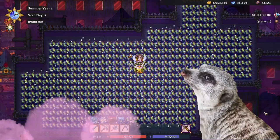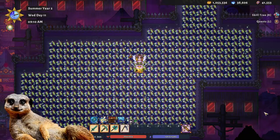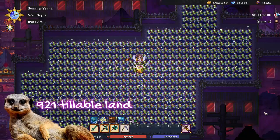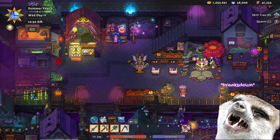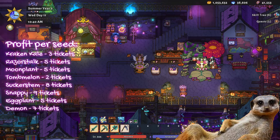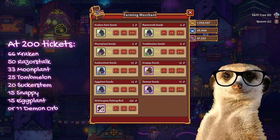Withergate Farming: You'll have a head start with tickets by the time you reach Withergate, but it's not enough to pay your rent. Just grow some crops and sell them. With 921 tillable land on the rooftop farm, it's important to choose the right crop — and the best ones are Kraken Kale, Razor Stock, and Demon Orbs. For reference, here's the complete list of profits per seed. With around 200 tickets on your first day in Withergate, you'd be able to buy either: 66 Krakens, 50 Razor Stock, 33 Moon Plants, 25 Tomp Melons, 20 Sucker Stem, 15 Snappies, 15 Eggplants, or 11 Demon Orbs.